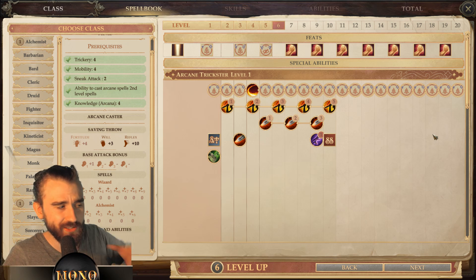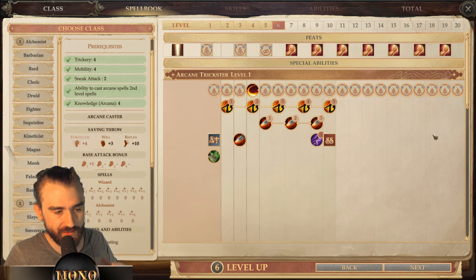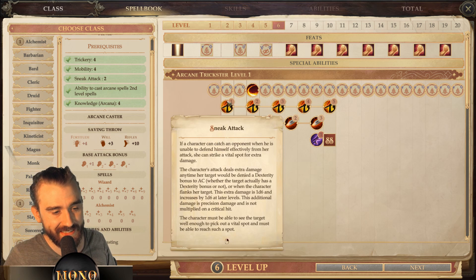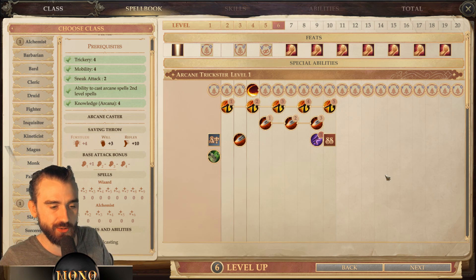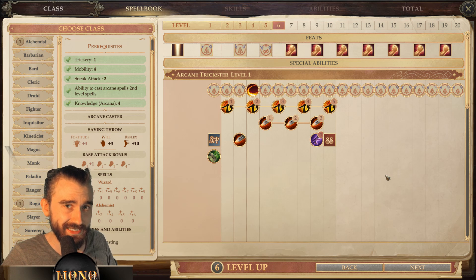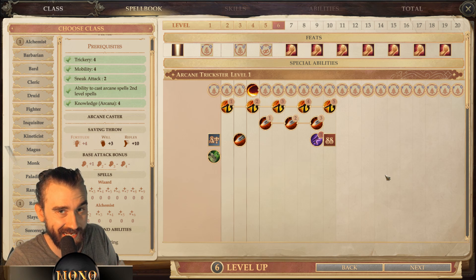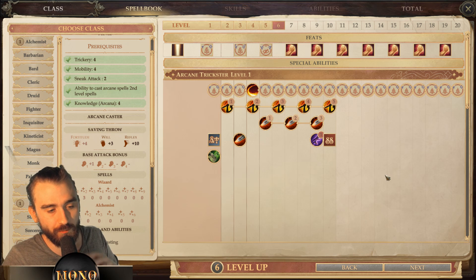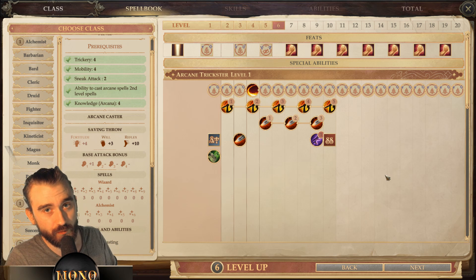The problem with the class is that it's kind of pigeonholed into one strategy. If you really want to benefit from the sneak attack dice — he gets them the same way as the rogue does, every second level, up to five total — you can use them on regular attacks, but I don't recommend that. This build is geared toward Unfair difficulty, and dying on Unfair is such a hassle when all damage is doubled.